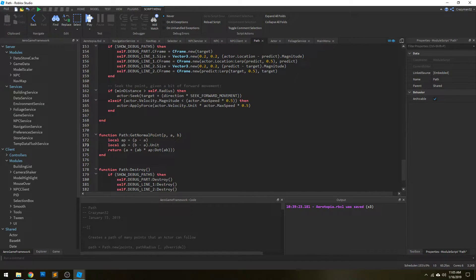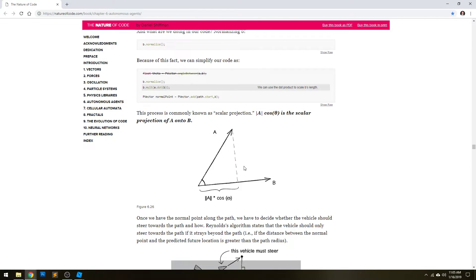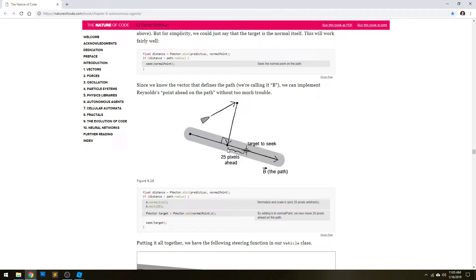Really clever — I'm not a master at trigonometry, so I can't explain it super well. But that's how we get our future point. Then we need to move ahead, because that's our actual target point we want to move toward. We take our normal point found on the line, take the direction of that line, and multiply it by the distance from that point in order to get our target position.